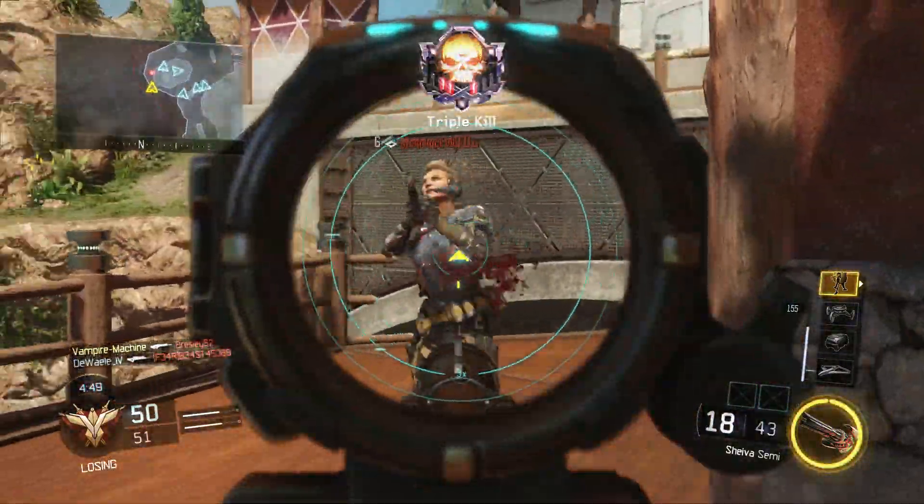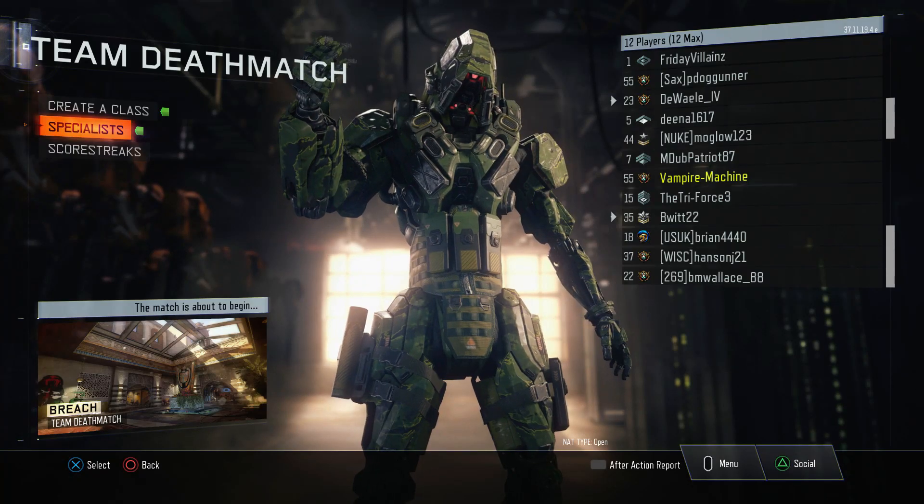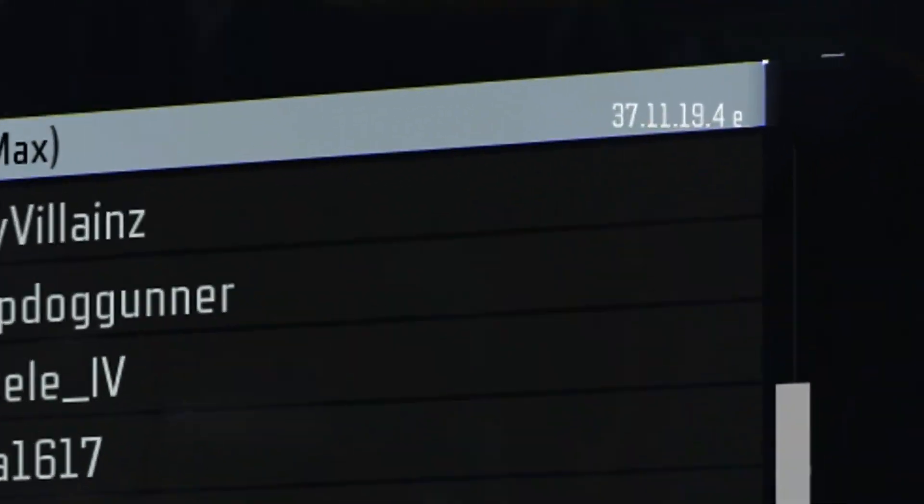Even with the NetDuma disabled, you can still confirm you're on a dedicated server if you see a small 'e' located next to the version number in the top right corner.